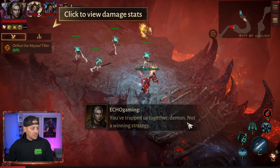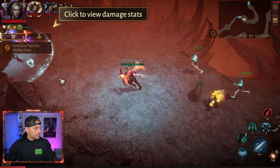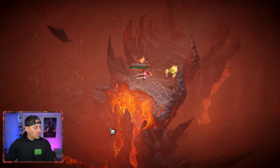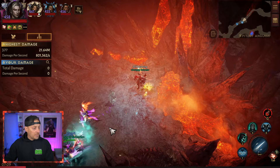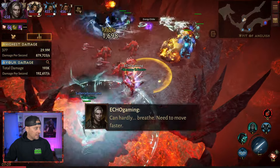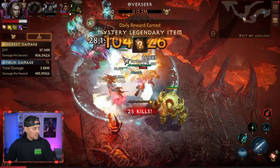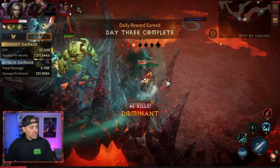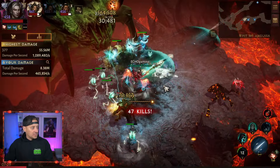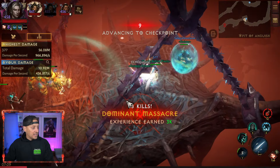My game took a little bit longer to load than everyone else — playing on PC right now. They already got through. You can check out your damage as we go right here. It does seem to show other people's damage as well, which is pretty cool. I have zero damage so far — let me get up into the mix. It could also show you who's going to be a slacker, who's not participating, or who may need to be kicked from the party.